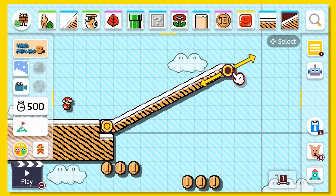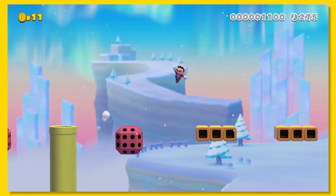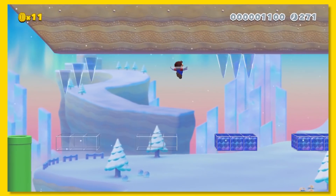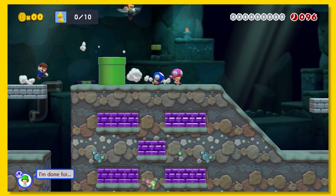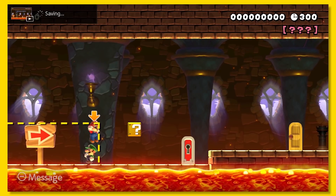We finally have slopes, and not just slopes, but different types of elevation. Super Mario 3D World is a game style — who could have seen that coming? Finally, after over 30 years of Mario, we can play online multiplayer.